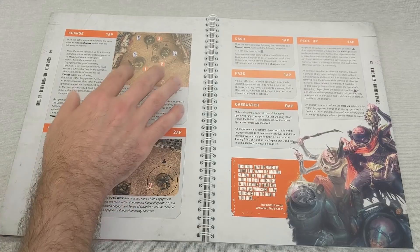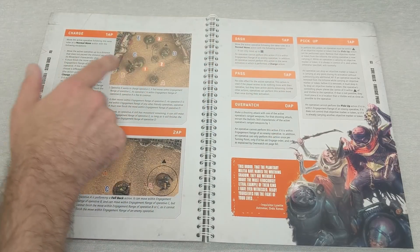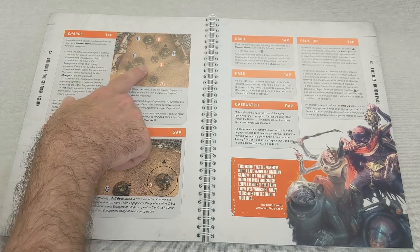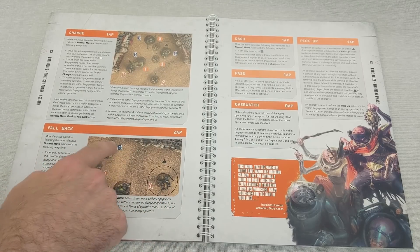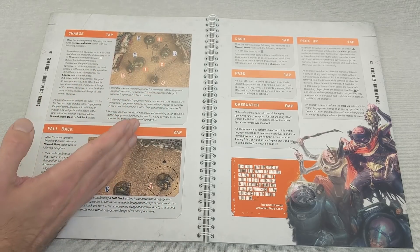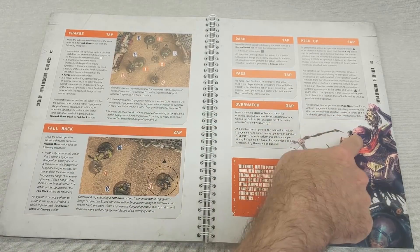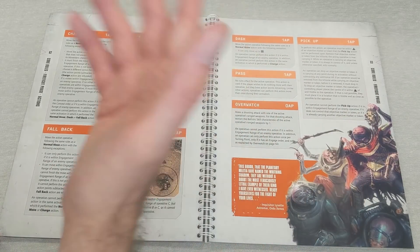Charge: two notable things. First - not yet said on Warcom - a charge is your move characteristic plus circle, so plus an extra two inches. For most people that's an eight-inch charge instead of a six-inch move. Second: as soon as you enter an enemy's engagement range - that one-inch triangle area around them - you are locked in. You cannot leave that engagement range unless you have the Fly ability. So if you have a sniper at the back, your opponent has to go fully around any models in the way - very hard to do without Fly.